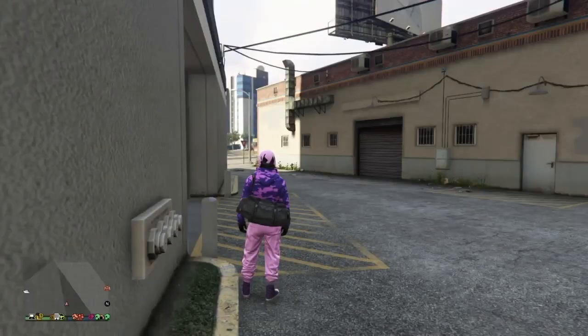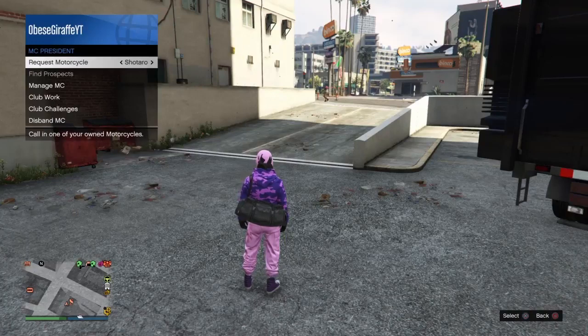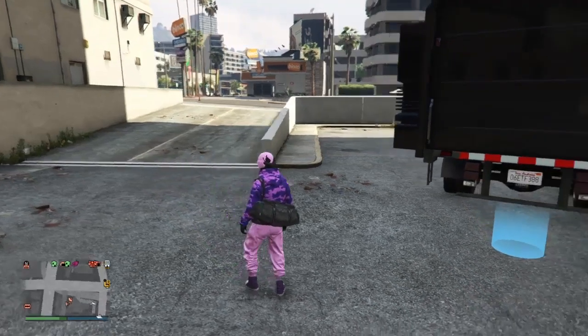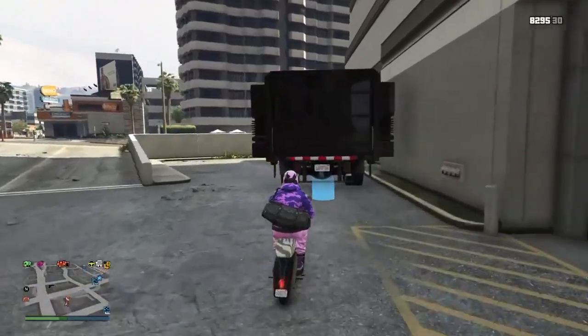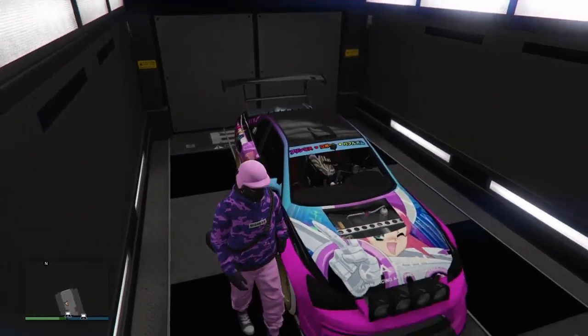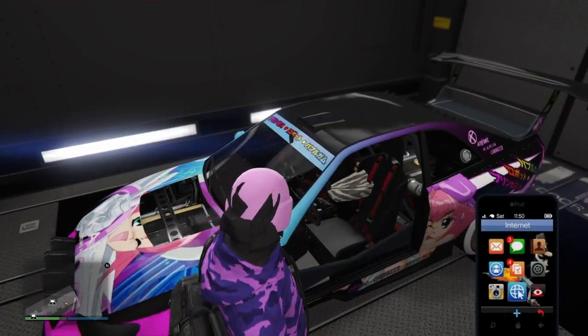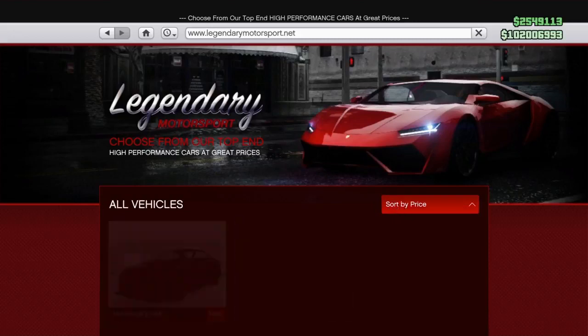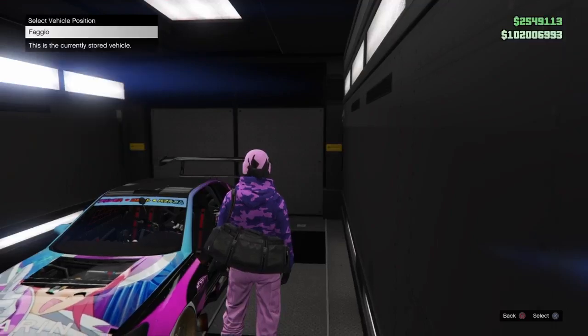If you have two cars inside or on top of each other, go back outside your MOC and request your Fagio, or pull a free Elegy out of your garage, or call the mechanic for one. Take it over to your MOC and store it — it should say the personal vehicle storage is full. Accept that alert message and you should be in the MOC. At this stage, just buy a free Elegy over the top of whatever vehicle is now inside your MOC — if you used the Fagio, replace the Fagio; if you used the free Elegy, replace that.